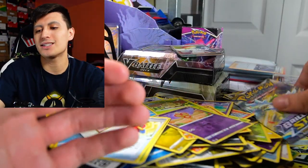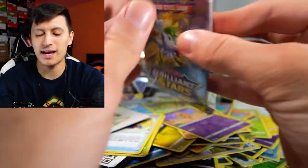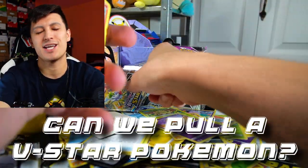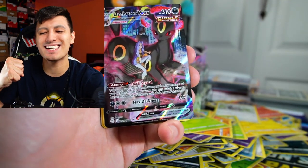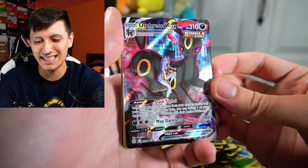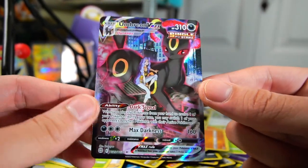Best of luck to everybody in the giveaway. Now let's get to our final pack — can we pull one V-Star out of Brilliant Stars, or did we get Brick Stars? Staryu, Karrablast, Umbreon VMAX Single Strike Trainer Gallery — let's go, that is awesome. And our last major card is a Manaphy Non-Holo. That means we did at least get a really nice VMAX alternate art. I'm super happy about that — I'll catch you guys in the next video, peace out.